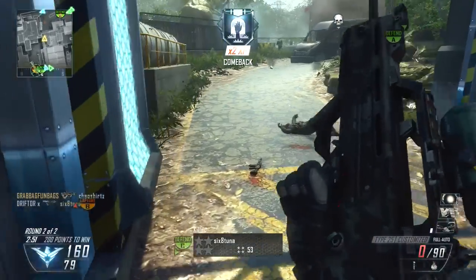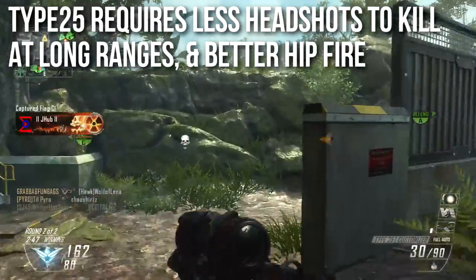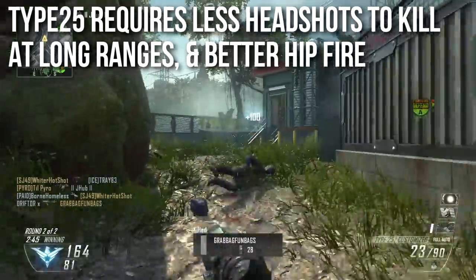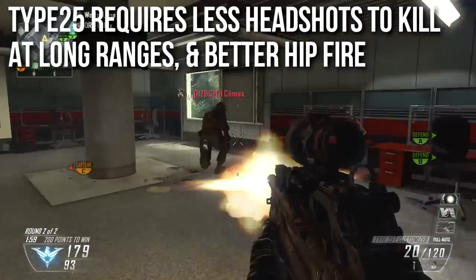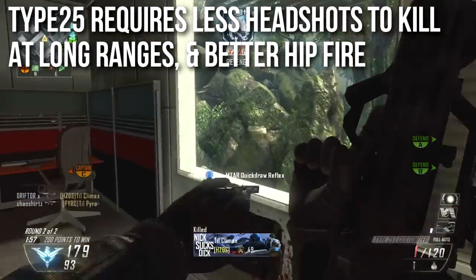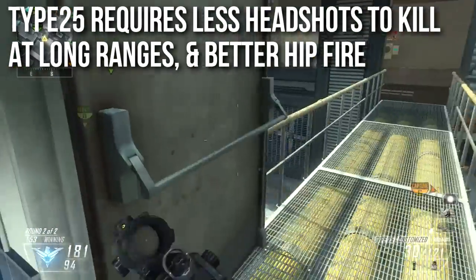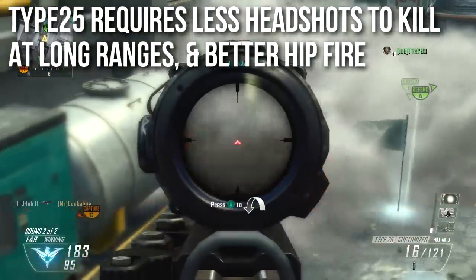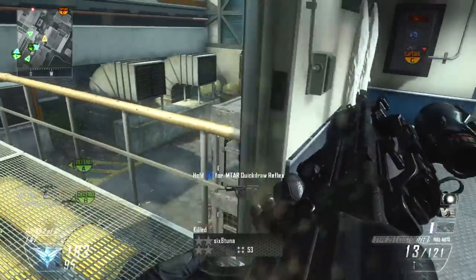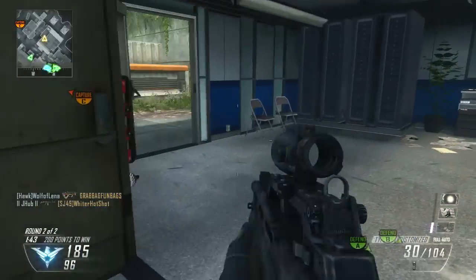The Type 25 got some unusual buffs — it now requires fewer headshots to kill, which I don't find super useful since I don't get many headshots with it. However, it was frustrating that even when landing lots of headshots it only took one less shot; now that's fixed so headshots are more rewarding. Also, hip fire has been improved — I did hip fire a lot with the Type 25. It got a slight hip fire buff; the spread box is a little tighter and more effective.